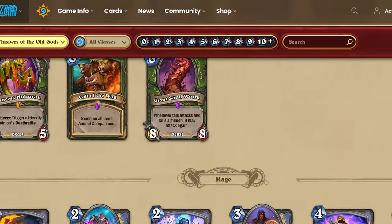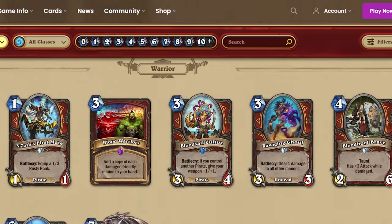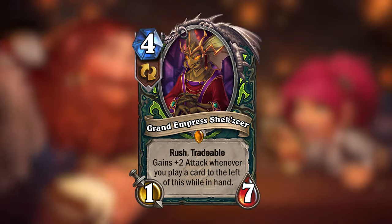Whispers introduced 9 cards for each class, with 1 legendary each, so the legendary I made for Demon Hunter is Grand Empress Shaqseer.